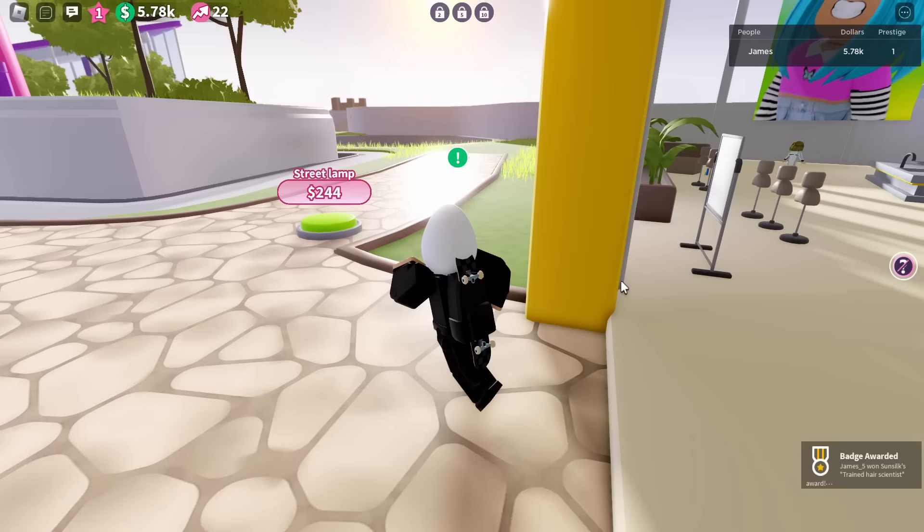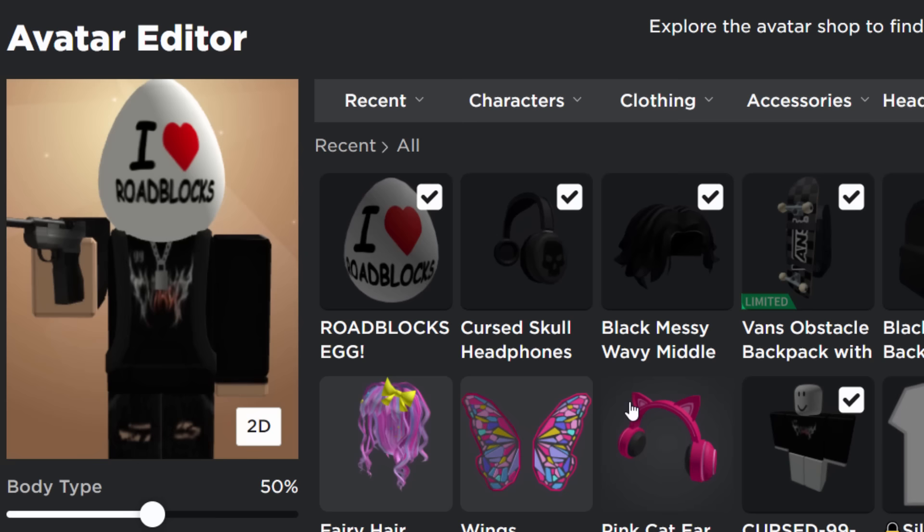If you guys check out your avatar editor, you should have got everything. Just copy exactly what I do: do the start, then build the office building, then the lab research building, and you're going to get all three of these items. Pretty simple, pretty cool. If you enjoyed this video, leave a like, subscribe. Cheers for watching guys, I'll see you in the next one.